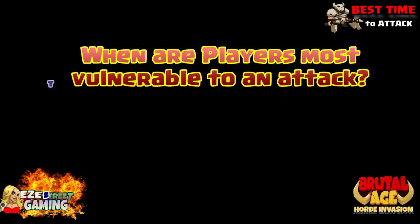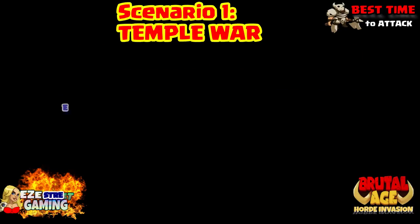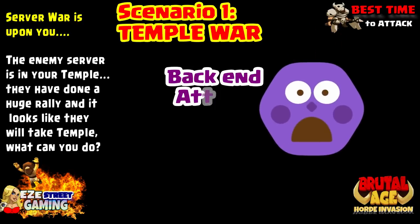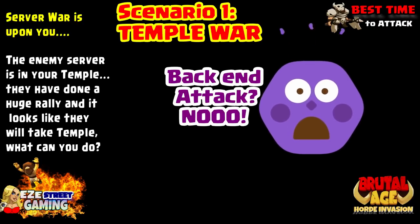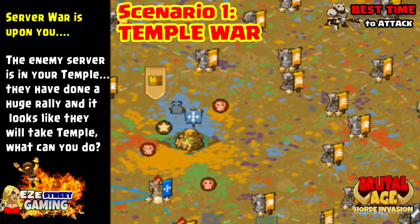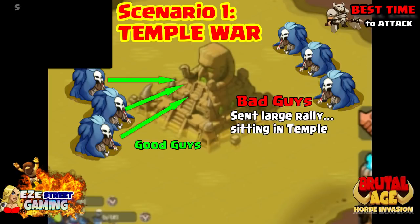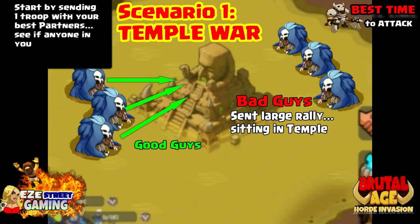If you've ever done a temple rally and then all of a sudden you are just as hurt as they were, you've just been hit by the back end attack. So let's say server wars is upon you, the enemy server is in the temple, they have done a huge rally, and it looks like they will take temple — what do you do? You see the good guys on the left, the bad guys on the right, they have a huge rally with two and a half million troops. What you want to do is start sending one troop to temple with different sets of partners — you're going to test out their partners.